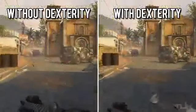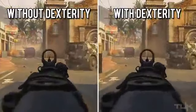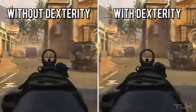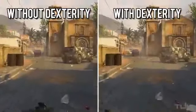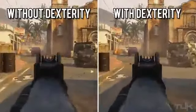The next test I did was sprinting to aiming, this time with Dexterity and not Quick Draw. As you can see, the difference is so minimal that if this were in real time you wouldn't see a difference at all. So again in this scenario, Dexterity is rendered useless as well.